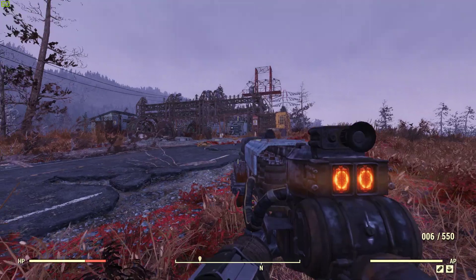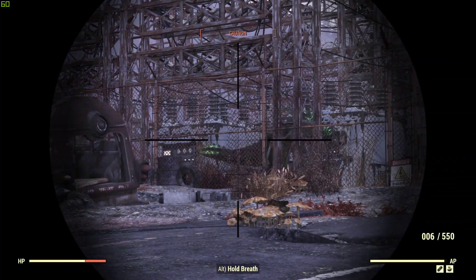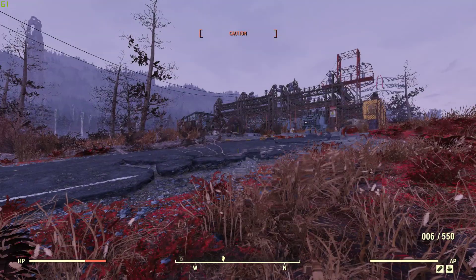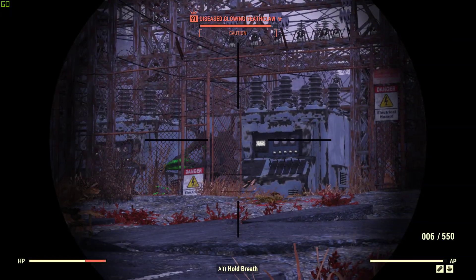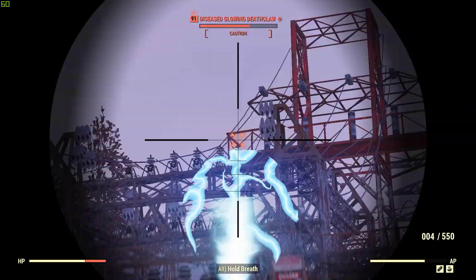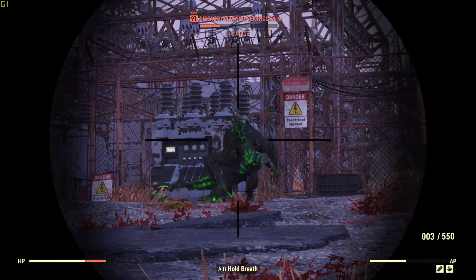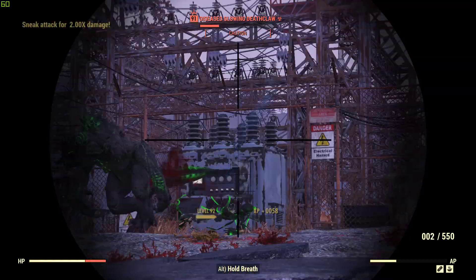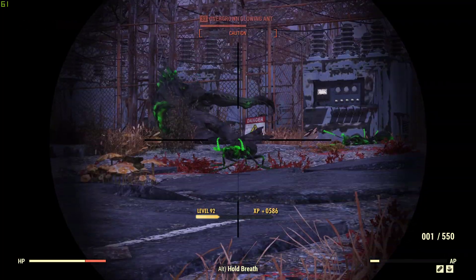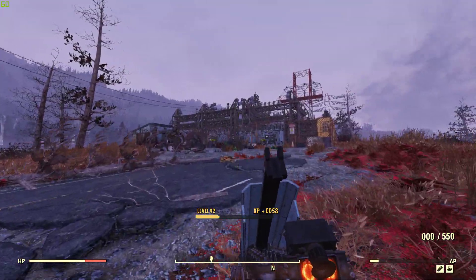There was — I say 'was' because it's about to die — a level 91 glowing deathclaw right over there, and I'm going to take him out in four shots. Watch: that's one, two — quarters health, halfway down. One quarter to go. I did shoot an ant in midair — that was purposeful, I tried to do that. And one final shot: he's down. Deathclaw and glowing ant for dinner.